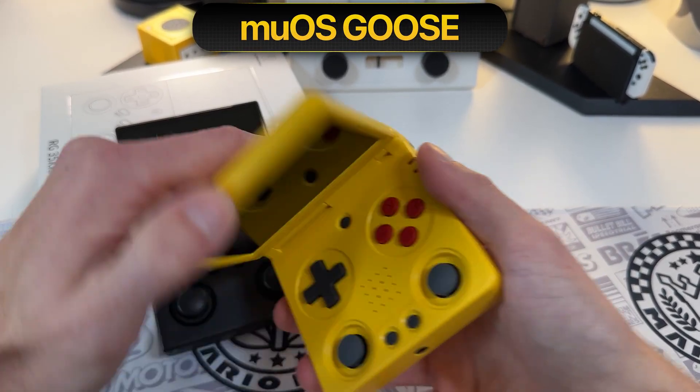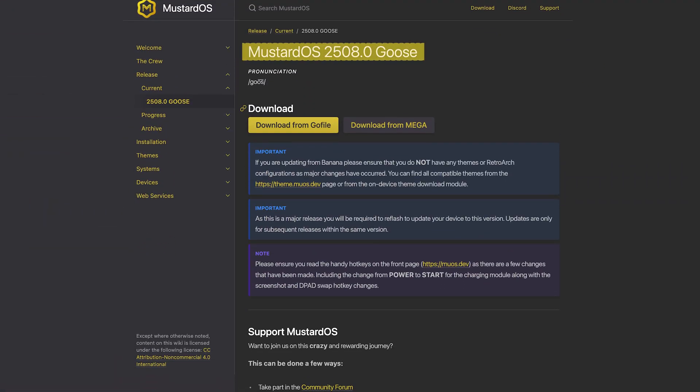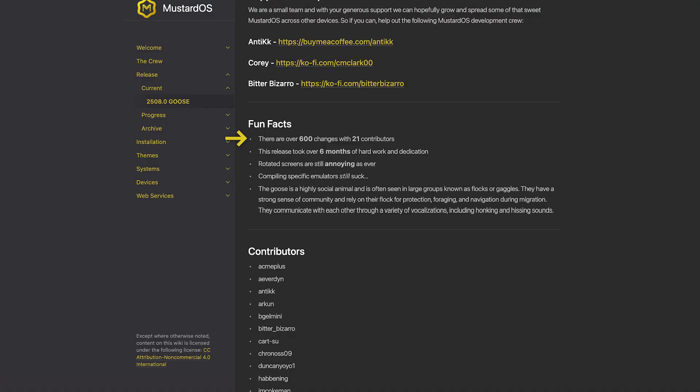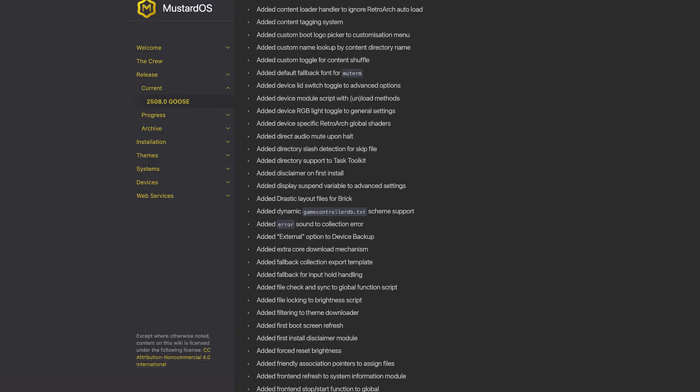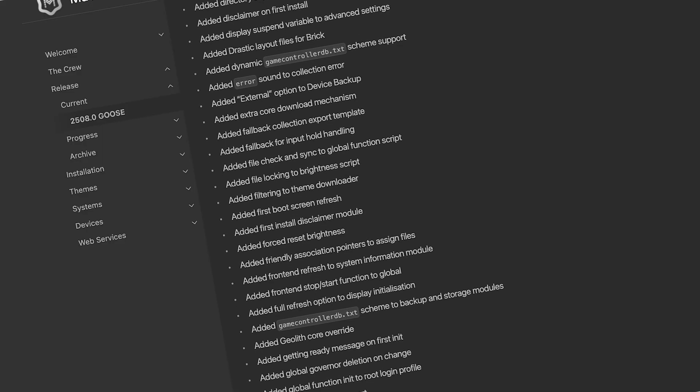MuOS Goose is finally here, which is its biggest update ever, dropping over 600 changes. And in this video, we're going to go over each of those 600 changes one by one in meticulous detail. Just kidding, we're going to cover the best of it.